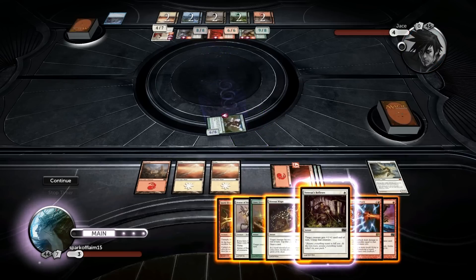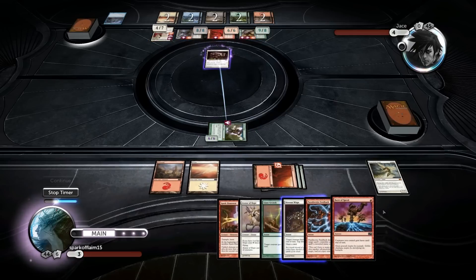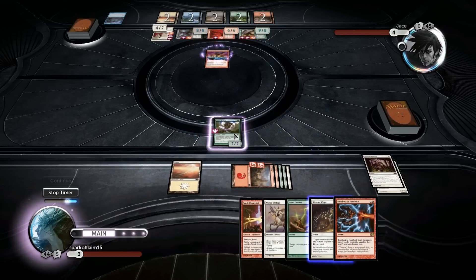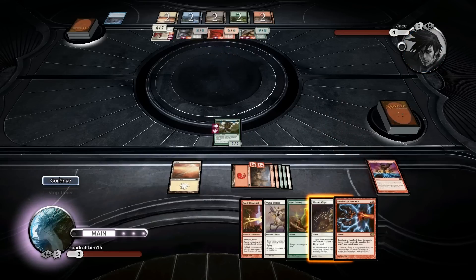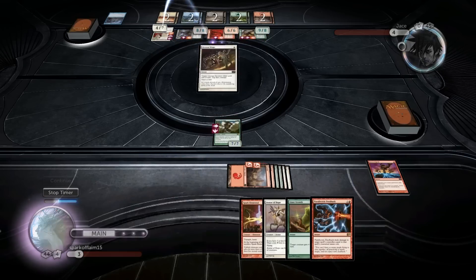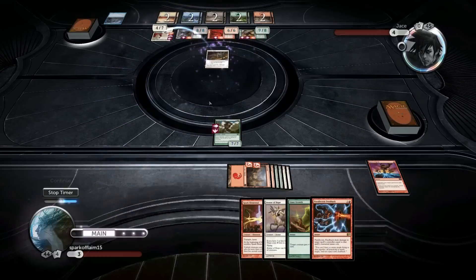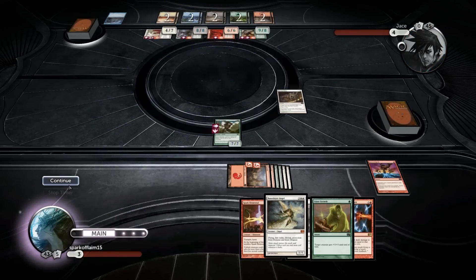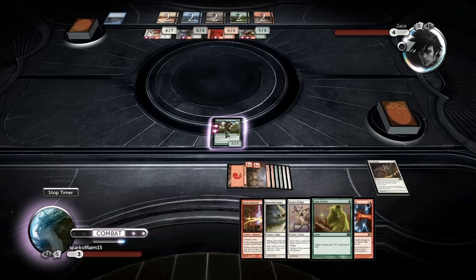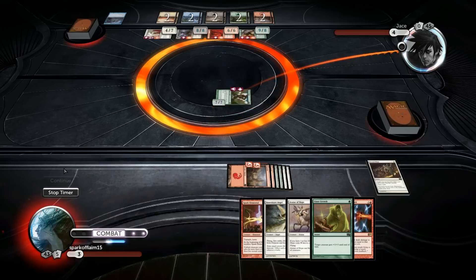It enters the battlefield tapped, we do Veteran Reflexes there, and I do Burst of Speed. Target creature becomes white until end of turn and tap that creature to draw a card. Baneslayer - and that's seven, and that wins us with the blue card dead.